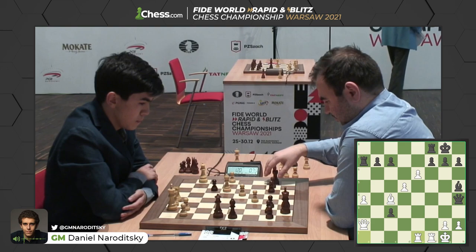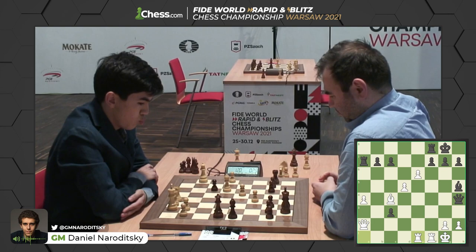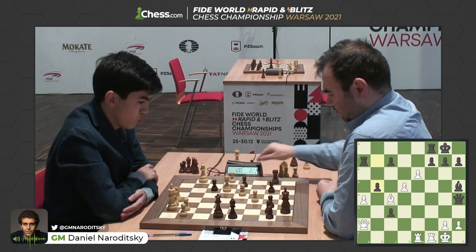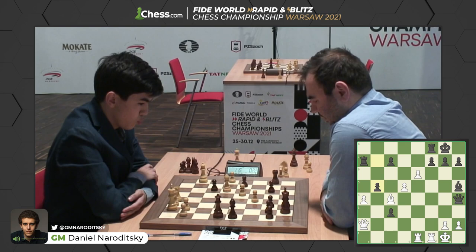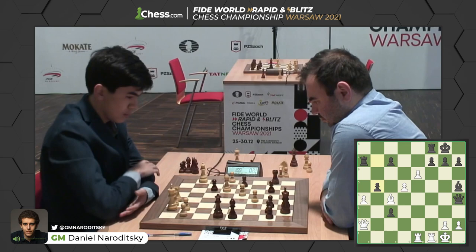This is looking really, really scary and precarious for Shakriyar. He gets down to 30 seconds on the clock. I just don't see a defense for black. 29 seconds — the time ticking down, his clock is fading. This is looking close to a loss for black as he's down to 20 seconds. Sindharov well over a minute. Shakriyar tries to create tension with b5. But what if just bishop takes b5? Sindharov can simply take that pawn with his bishop — definitely not with the pawn because the queen is pinned. This looks like desperation for Shakriyar.